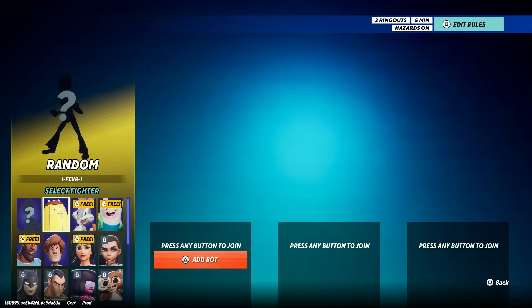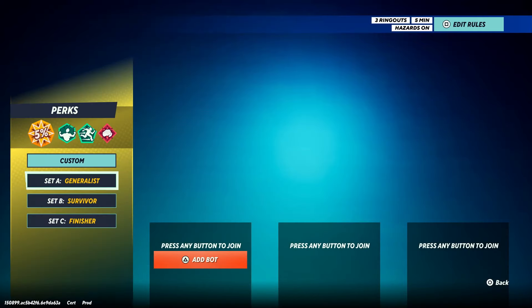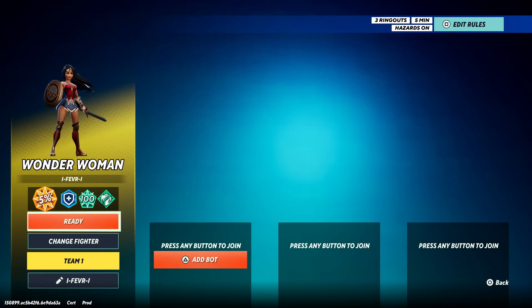When you go to Local you'll see Player One automatically pop up, and you can go ahead and select your character as well as perks, and you're ready to go.